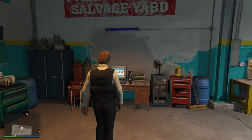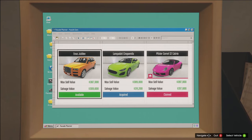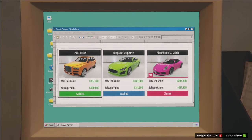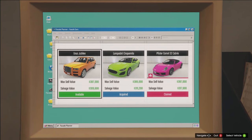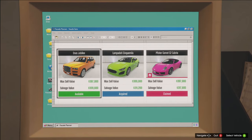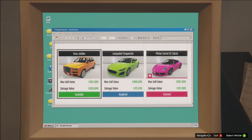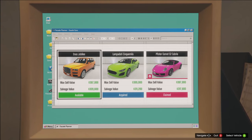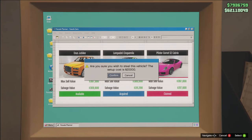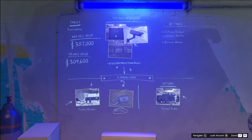Then we break into the other side of the business, which is the stealing and salvaging of high-end vehicles. In front of me we have three cars: the Jubilee, the Cinca Mila, and the S2 Cabrio. You are able to steal these three cars once a week. Unlike other businesses where you can keep doing them over and over, once I have stolen these three cars this week, I have to wait till next Thursday until three new missions are added. Starting up these missions is pretty easy — you just pay $20,000 for the setup cost.